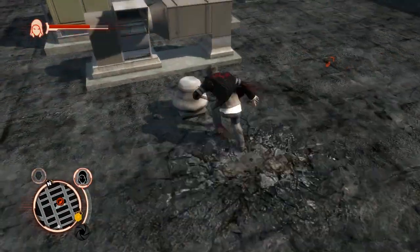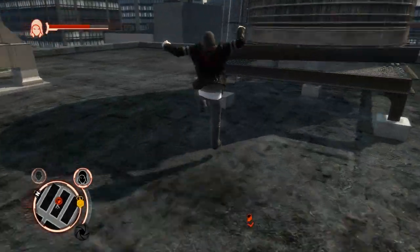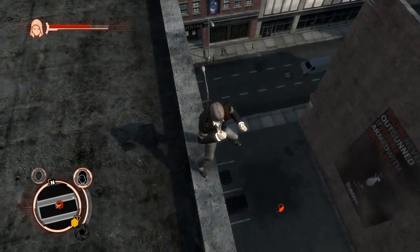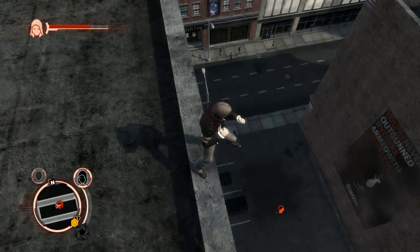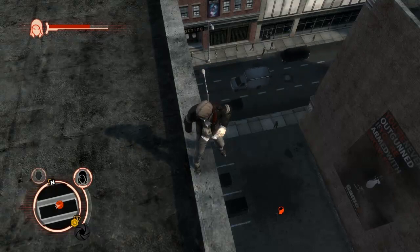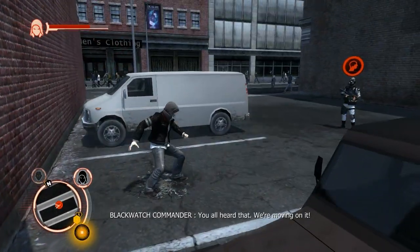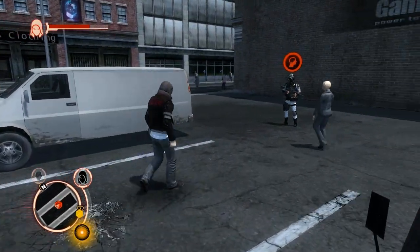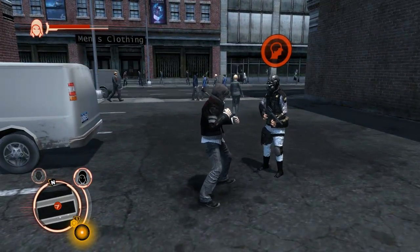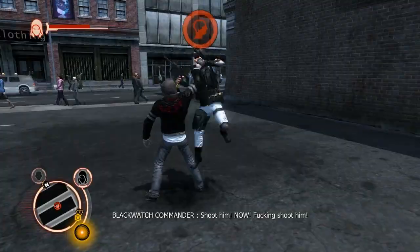Our target has now spawned. Usually because they're Marine or Blackwatch, they'll be in alleyways like this. So how do you get Web of Intrigue targets? Well, the same way that we've been doing it all the time: Consumption!